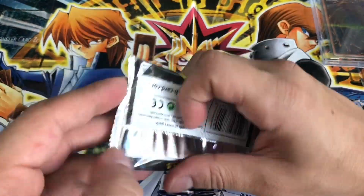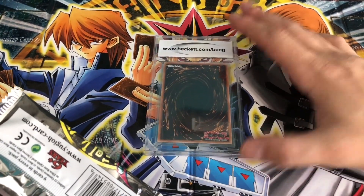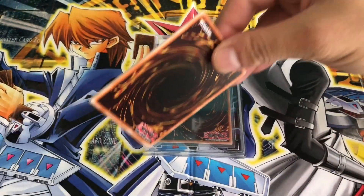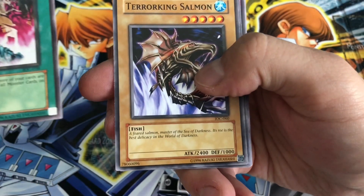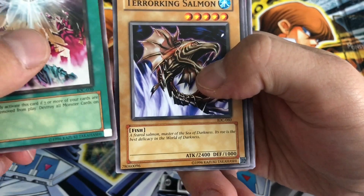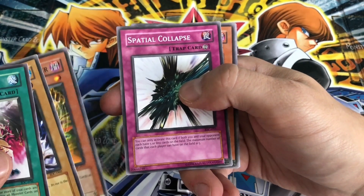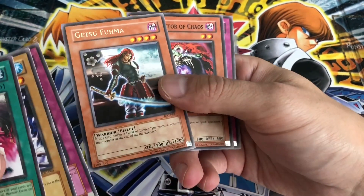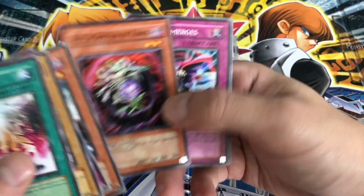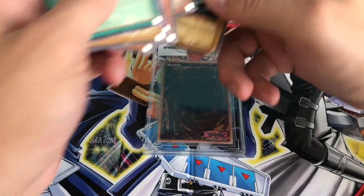Invasion of Chaos, and then we'll reveal our Beckett graded card. Chaos and Terror King, Terror King, Salmon Chaos Necromancer, Spatial Collapse. So I don't think we got a holo. Get to Fuma. Witch Doctor of Chaos — a Hero Emerges, awesome card. Cannibal Spear Shellfish and Soul Tiger.